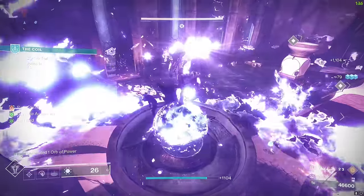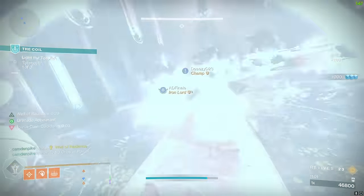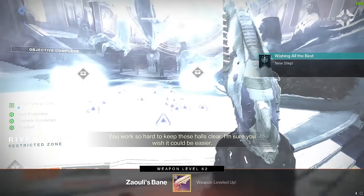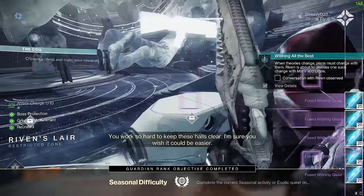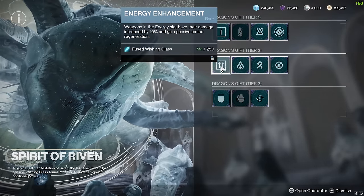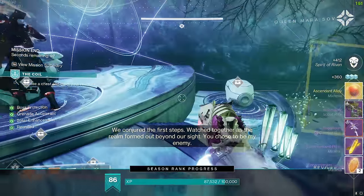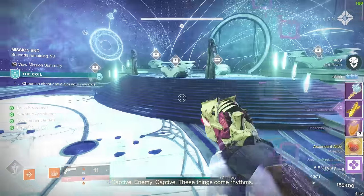The season you'll want to focus most of your energy on from this year is the current Season of the Wish. This season features The Coil, one of the very best seasonal activities ever, and it's extremely rewarding as you run loops within Riven's Lair clearing hordes of enemies, bosses, and objectives while collecting shards to unlock upgrade abilities for future loops. Definitely clear out your Postmaster before starting this activity, as it really showers you with loot — you can get new seasonal weapons, reprised Dreaming City weapons, and returning Season 8 weapons.